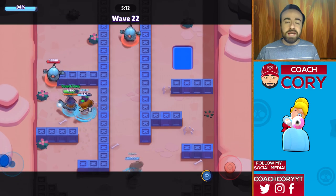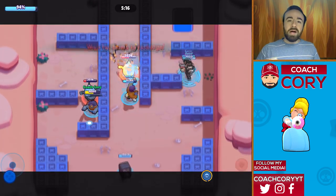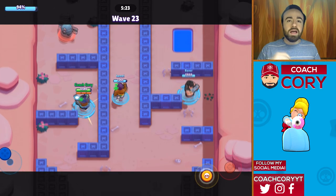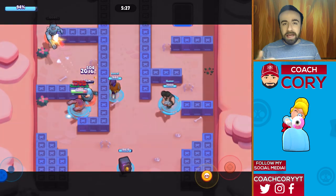Using those walls is going to be the biggest thing, especially if you're a Daryl, Shelly, or Bull. Make sure to use those walls, pop out, get all your shots in, go back, and find a way to heal up — whether it's just running away or getting behind another wall. Once you're healed up a little bit or have all your ammo again, come back out and shoot again.